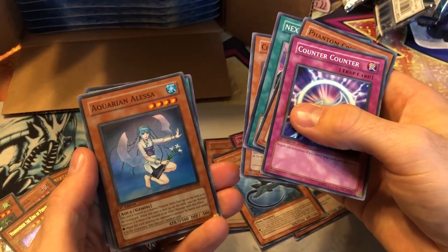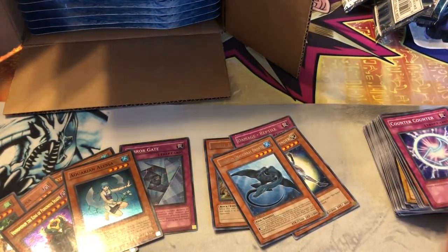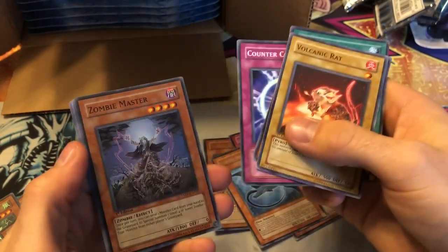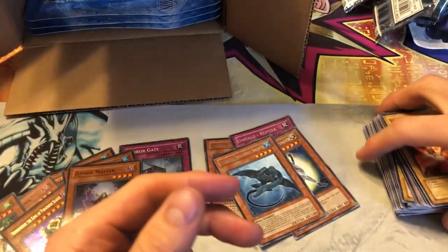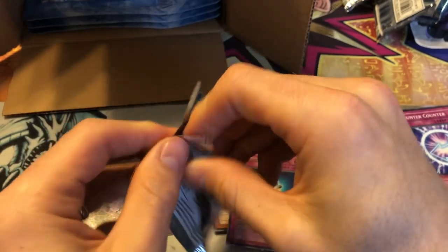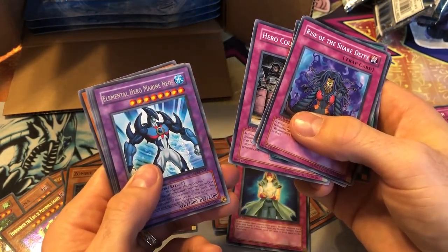We got an Aquarian Alessa super rare — we're doing pretty good on the ratio. Here goes the streak of rares: Venom Swamp. Zombie Master super rare! Maybe we got like a factory error or something. I did a two-part video, 10 and 10, and I think I pulled like 8 out of 10 foils. This is a cool set, kind of underrated. Elemental Hero Marine Neos — that's a nice rare.